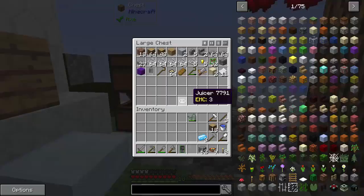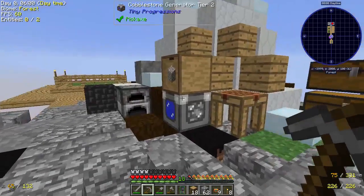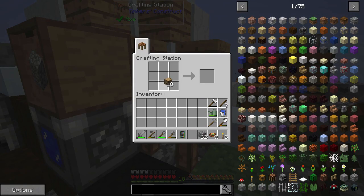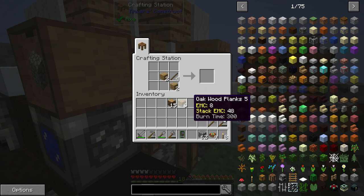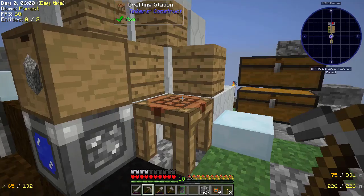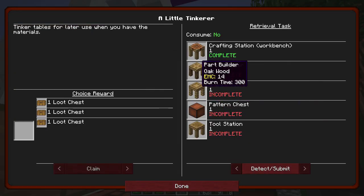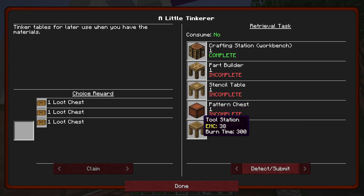So the first thing we need to do, other than put that away, is we need to make a bunch of things with wood. Specifically, we're going to need some patterns - Blank Patterns. We're going to want a lot of these, and we're going to need to make a bunch of things. So let's take a look at that. We're going to need a Part Builder, Stencil Table, Pattern Chest, and a Tool Station. I think I know how to make most of these.